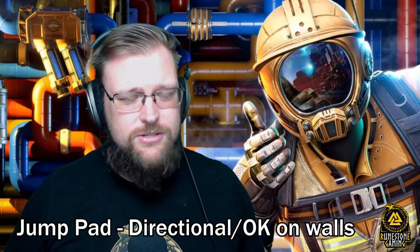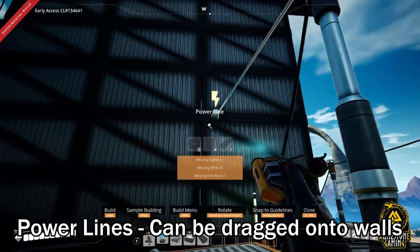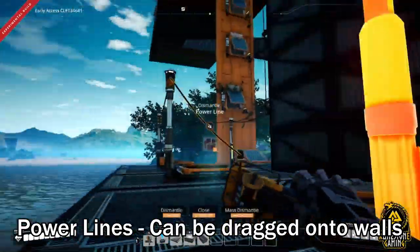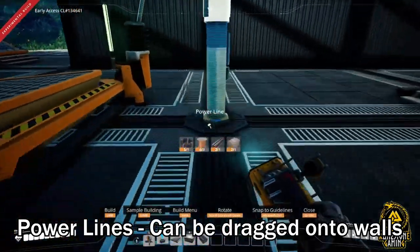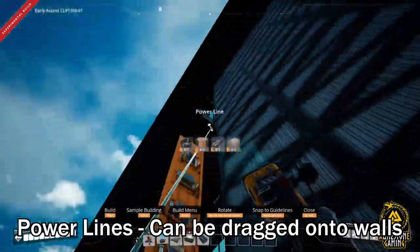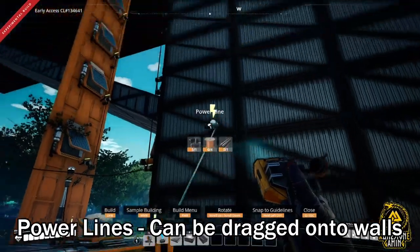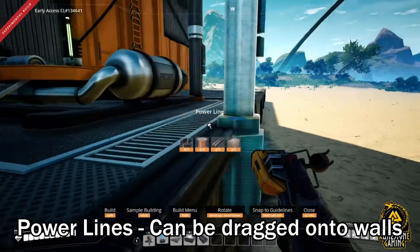Really cool changes on jump pads, just won't be seeing them in my factory. Power lines — huge change, love this. You can now drag a power line from a power pole right to the ceiling and it'll automatically make a power connection — yes, 'power nipples.' I also love being able to drag from walls and continue wall outlets. Big fan of that. Great job Coffee Stain, huge quality-of-life change.